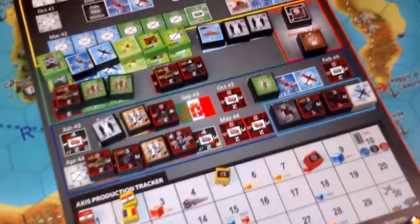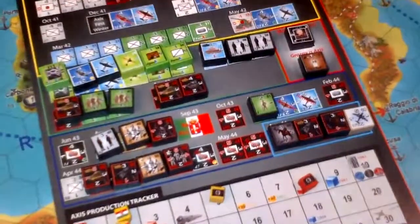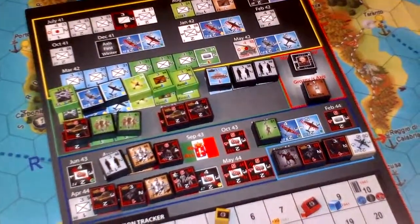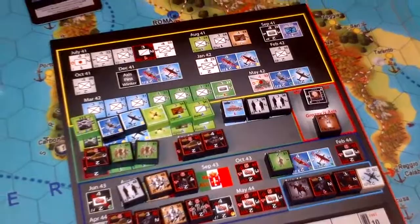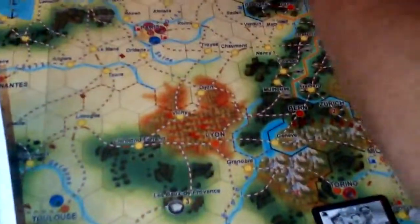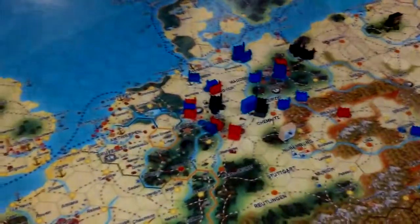Let's start with a quick look at the production phase for the Axis. We start immediately with the strategic warfare. The British player, who is not here at the moment, decides to bomb Germany, and wants to send his bomber over these gorgeous three oil factories.